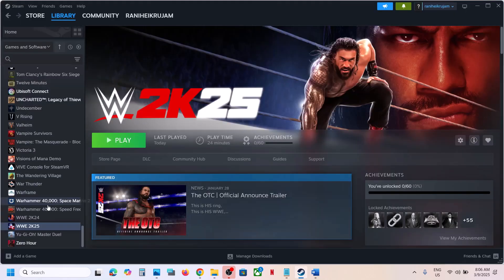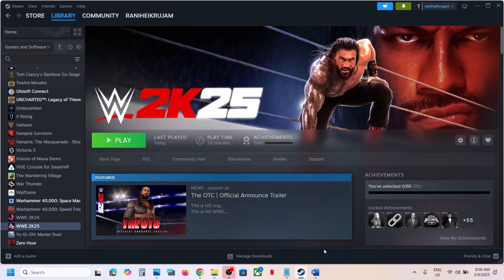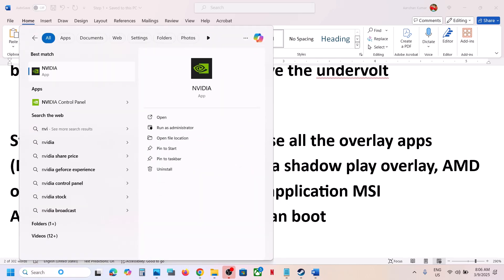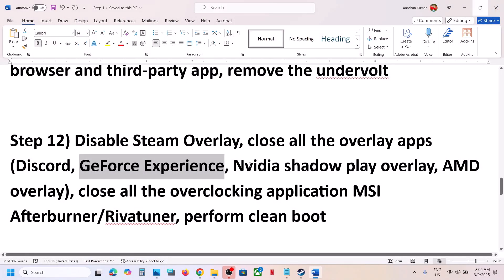The next step is to disable the Steam overlay. Go to Steam, click on the game, select Properties, and in the General tab you will see Enable the Steam Overlay While in Game — if this is on, turn it off. Also, if you have Discord running, turn off its overlay in Discord settings. If you have GeForce Experience or the Nvidia app running, go to settings and turn off the Nvidia overlay.